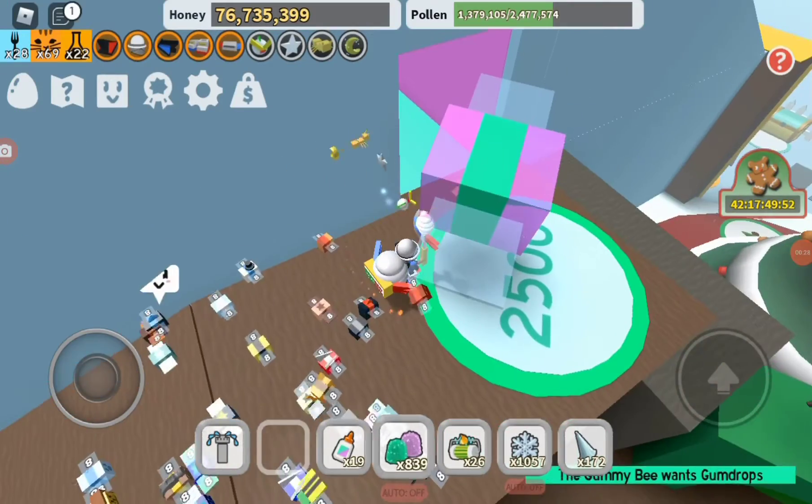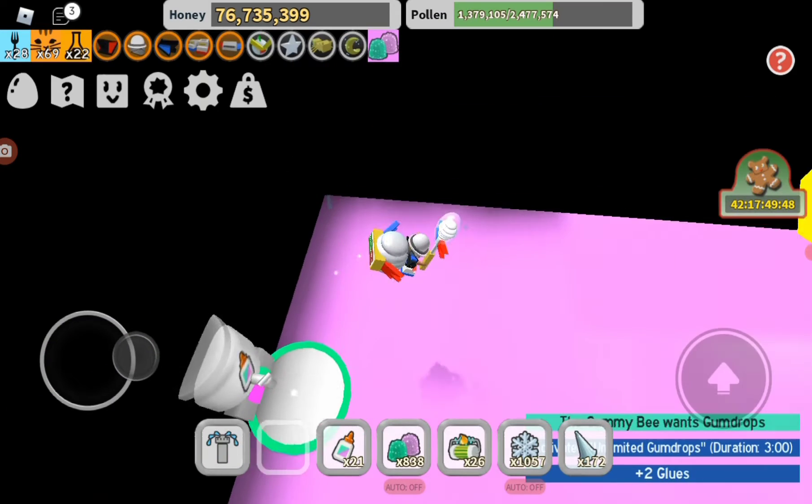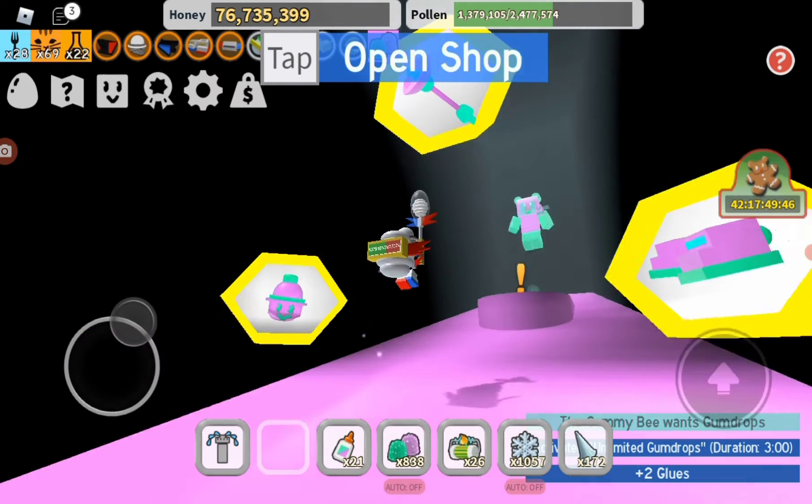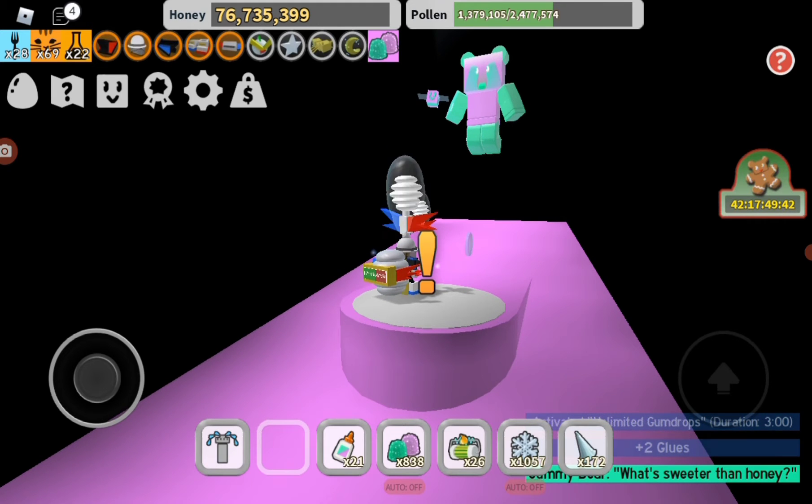Make sure to always try and get a good hotshot, because if you go into the Gummy Lair, you can get some free glues. Don't get too close to Gummy Bar.